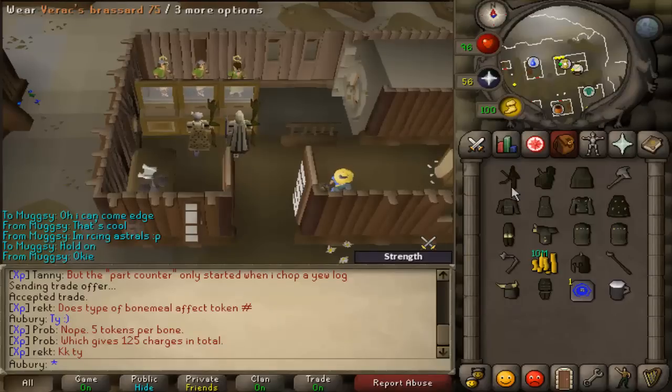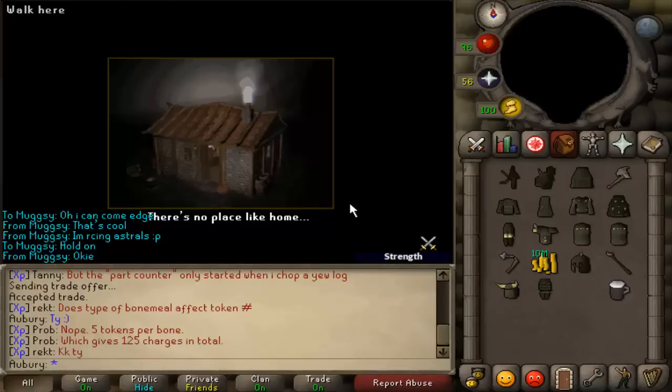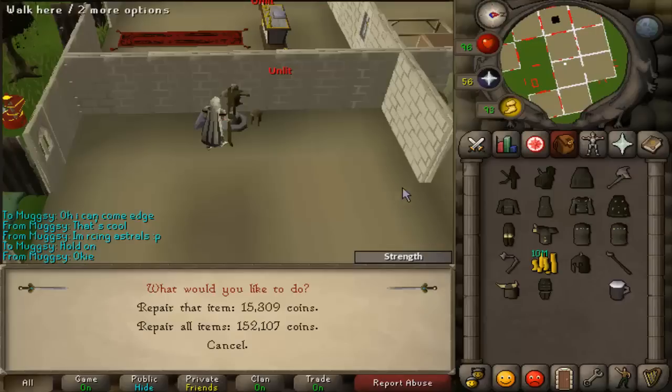Before I evaluate, I'm going to repair all my Barrows gear, because right now it's just evaluating at alch value since it's not tradable — but it's worth a lot more. Then we can see what my bank value looks like and where items may be evaluated wrong. I'll head over to my house, fix these, and then we can see what my bank is evaluated at. It's not completely accurate, but it's an interesting statistic.